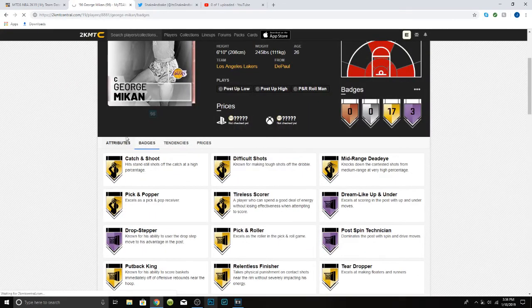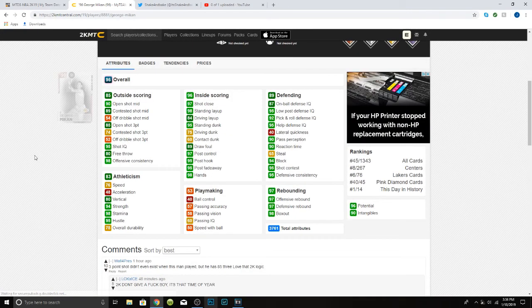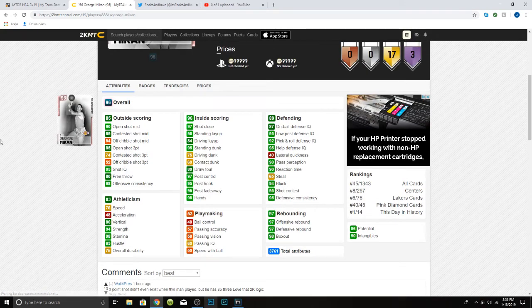Honestly, if we look at the stats here: 85 open shot mid, 74 contested is pretty good; 90 open shot three, 89 contested — pretty good. Speed honestly not too bad at 76, good strength and stamina. Shot close 98, standing layup 84, driving 95, standing dunk 75, driving dunk 60 contact — actually pretty good. 97 post hook, 95...